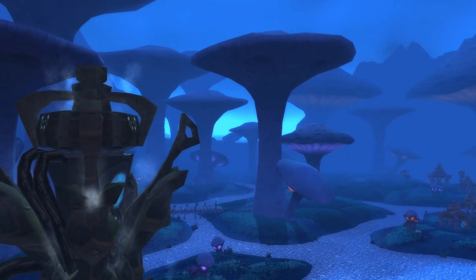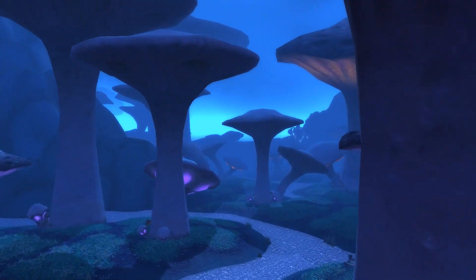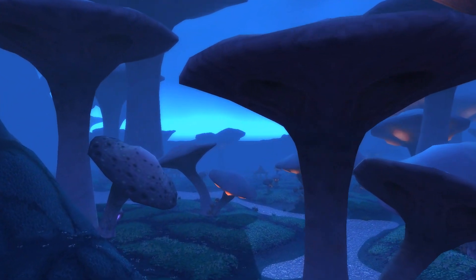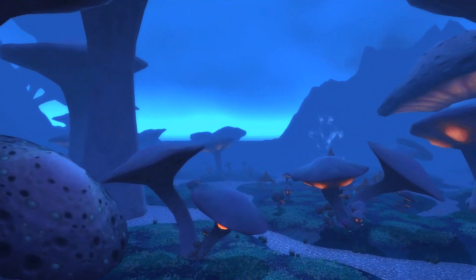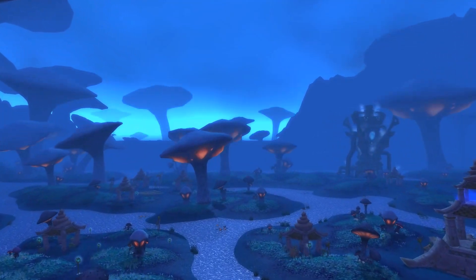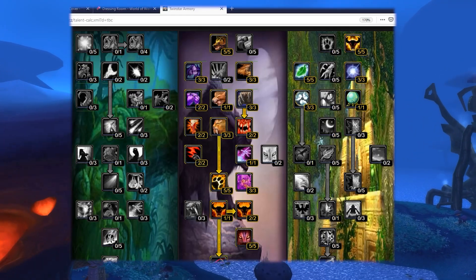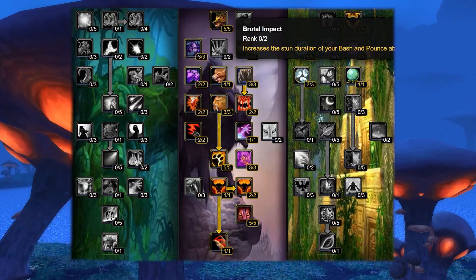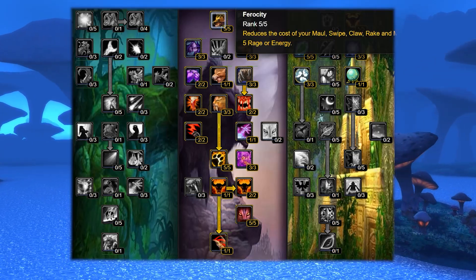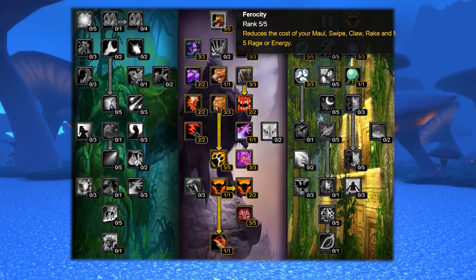You can now do both roles optimally in the same 0/44/17 talent tree — only gear swaps are necessary. We begin with five points in Ferocity, both because it's great and because vanilla Warriors have a stronger AP reduction buff so we defer to them. Note that if you wanted to be a pure DPS Feral without any tanking, you could go five points in Feral Aggression instead.